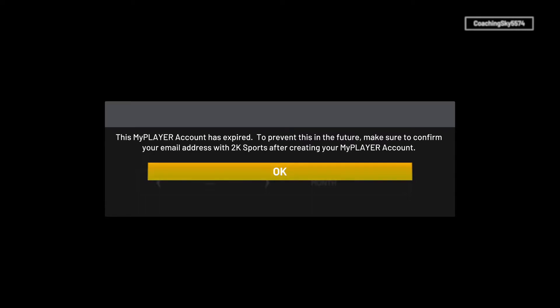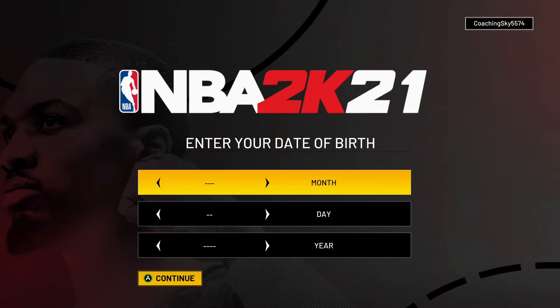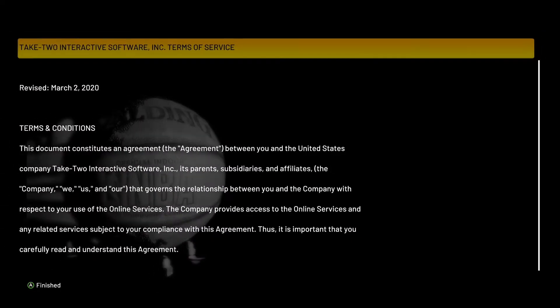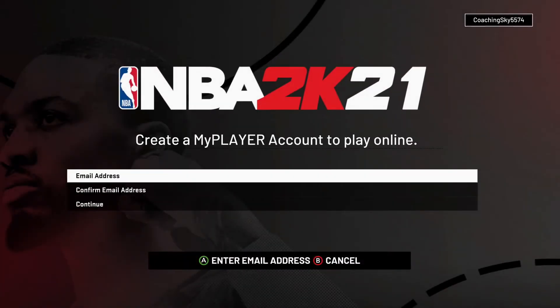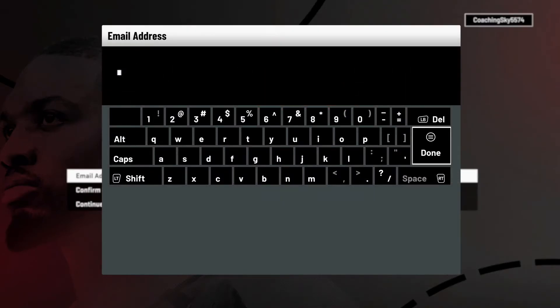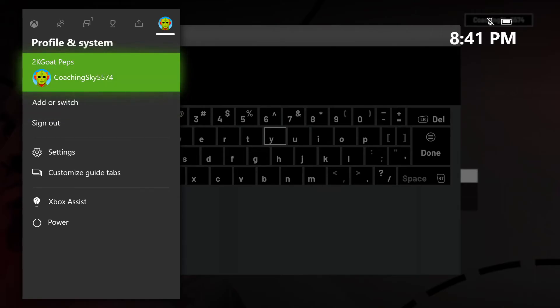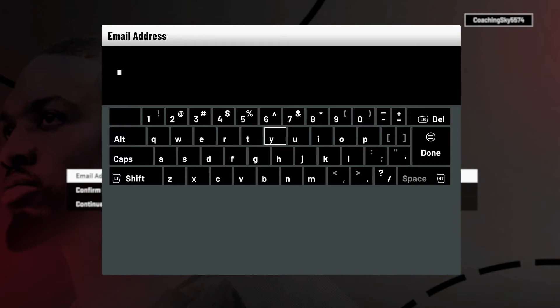This is an old account I had — it says something like it was expired. All you gotta do is put some random date in here — just make up any date, that's what I'm doing right here. Don't go try to look up my birthday because this is 100% random. Then just agree to everything like you normally do. It's asking me to put in a new email address. You use whatever email address you want — they're not gonna ask you to verify it or click anything. You just need a valid email address.